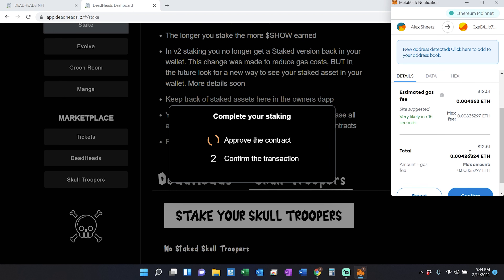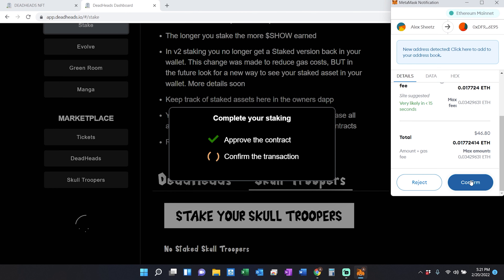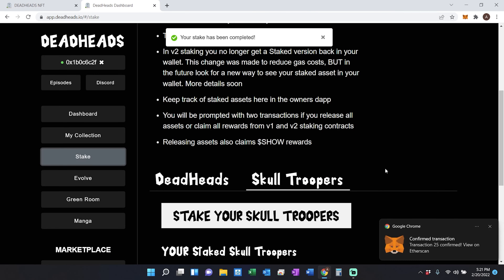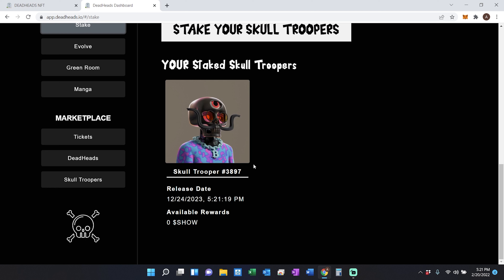After approving the staking contract it may take a minute or two to verify. Once the verification is done it'll move on and you'll have to approve the transaction through MetaMask. The Deadhead or Skull Troopers that you selected to be staked will now be removed from your wallet, but they will still be visible under the owner's dashboard on the official Deadhead's website. You will also be able to see the exact release date of your staked assets so that you know exactly when you'll get them back and when you'll be able to sell them if you're interested in doing so.